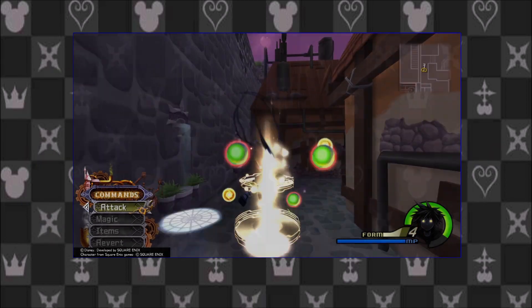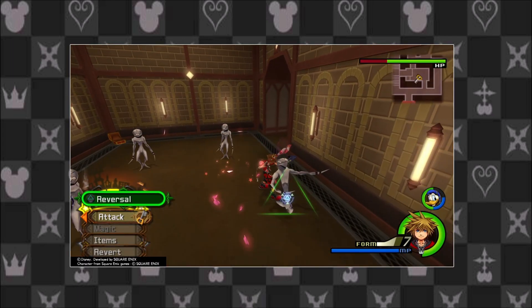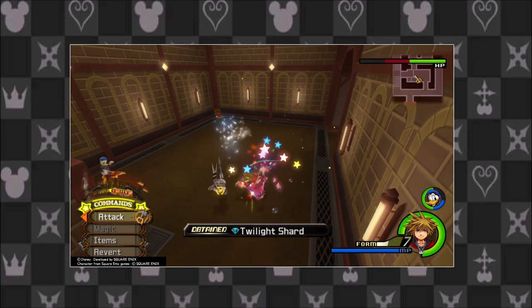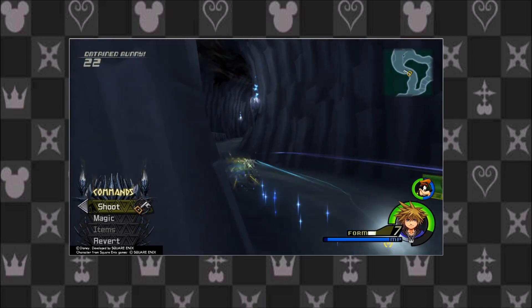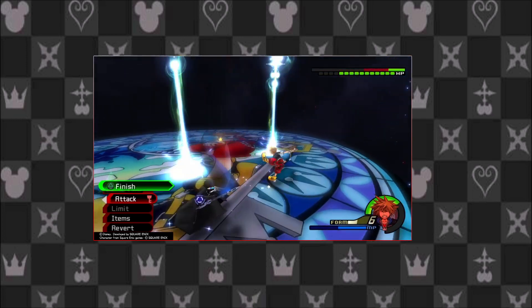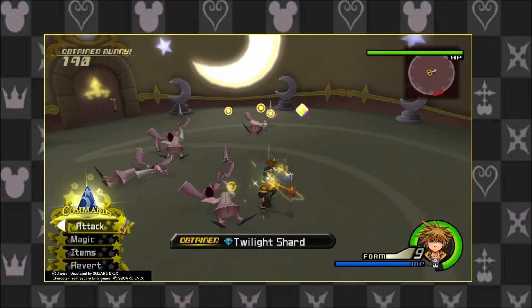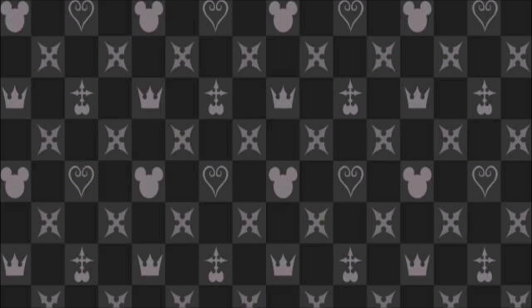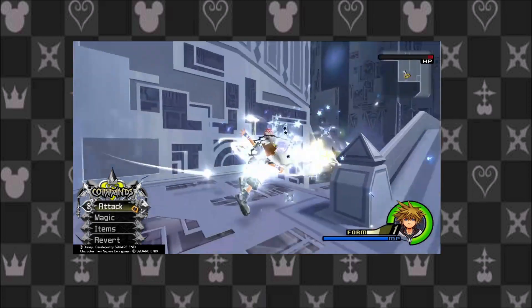Just like all of Sora's abilities, he can master Drive Forms as well. However, they require him training a certain aspect of his abilities. Valor Form is mastered by attacking enemies with the Keyblade. Wisdom Form is mastered from defeating Heartless, by improving his ability to take out larger doses of Heartless. Limit Form is leveled up from every successful limit he pulls off. Master Form is improved from gathering Drive Orbs — by collecting them, his body learns to maintain this form. Final Form is mastered by defeating Nobodies, essentially learning to handle Nobodies in larger doses.